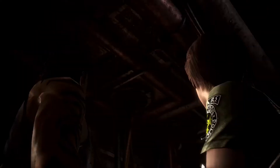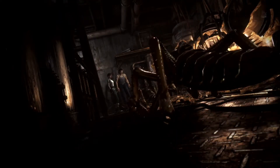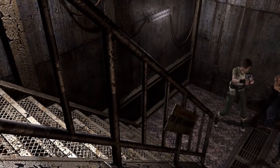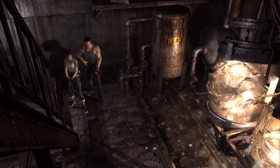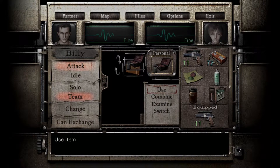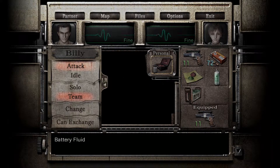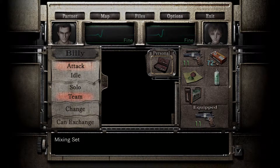Oh my god, it's an empty battery! You need the water and the sulfuric acid to make battery fluid. Is that what it's trying to say? Yeah, that's what it's trying to say. So I've got it now. All right, cool.